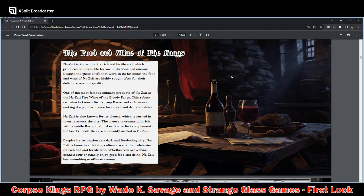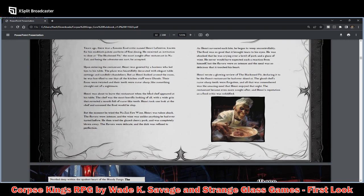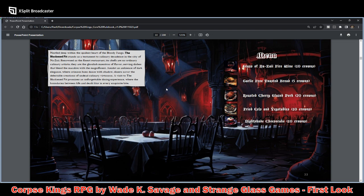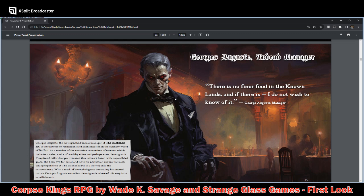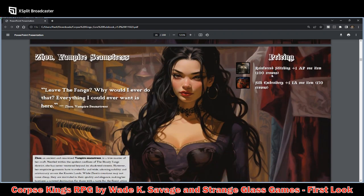We have Food and Wine of the Fangs — I'm guessing the Fangs is a tavern. I would not be eating in this place if that was the cook. Here's the menu: garlic-free toast bread — I get it — roasted cherry glazed pork, fried eels and vegetables, and nightshade cheesecake. Interesting. This is George's Auguste, undead manager. A vampire seamstress — she appears to embroider silk and clothing, probably to give you added AP.